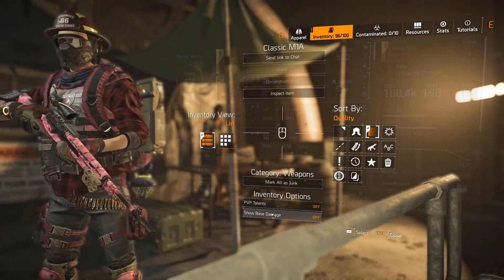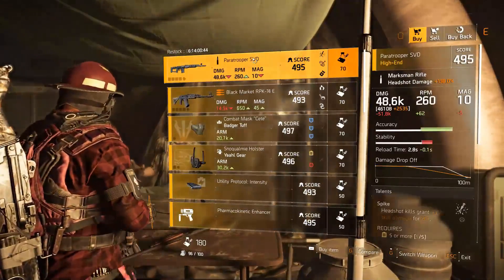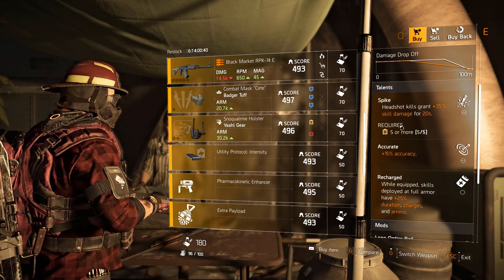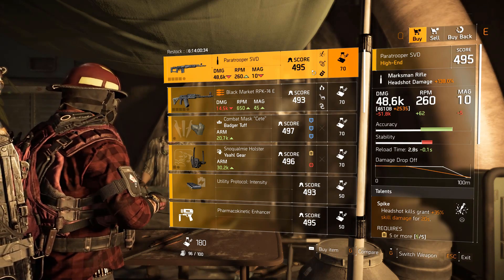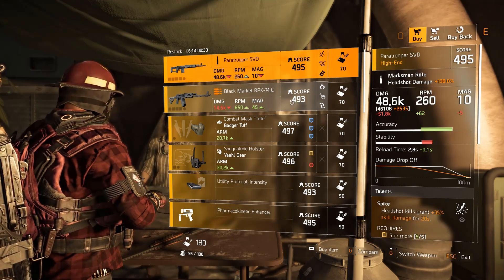Auxiliary battery for the Firefly — 250. Dark Zone East vendor — Power Tube ASVD with Spike, Accurate, and Recharged: not bad at all, 46k base damage. If you want to pick it up — it does require Dark Zone credits, which is unfortunate, but the talents are decent.